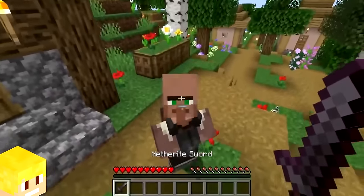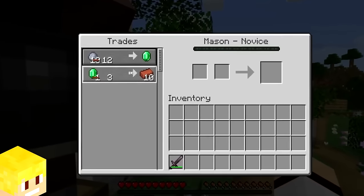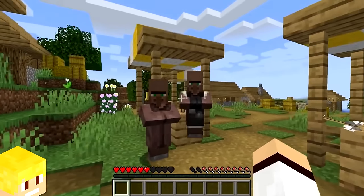If you attack any villager within the village, your popularity will decrease, meaning normal villager trades will become more expensive. In other words, the villagers will start hating you.